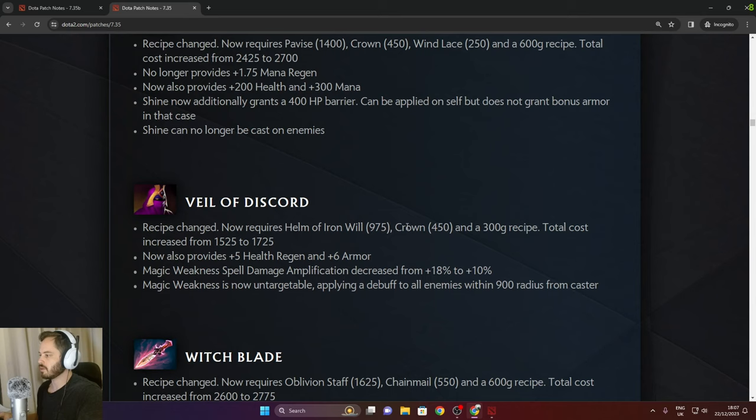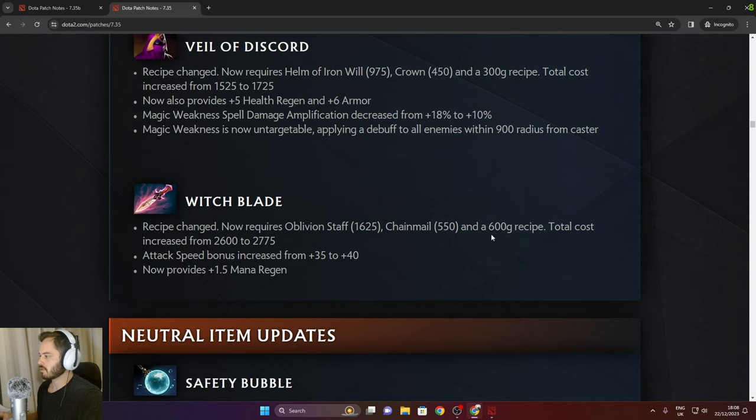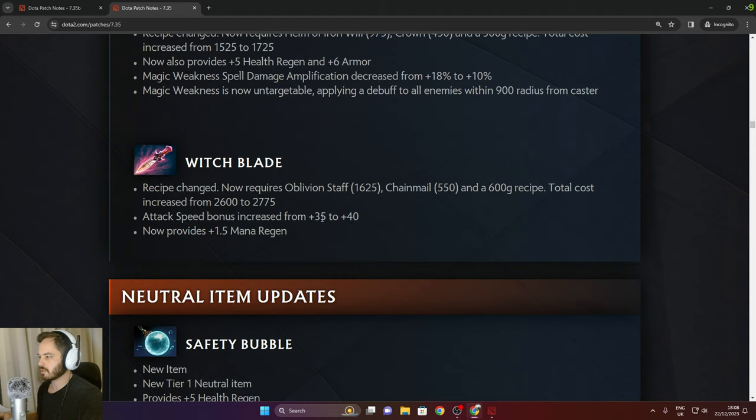Veil of Discord now requires Helm of Iron Will, Crown, and 300 gold recipe. Total cost increased from 1,525 to 1,725. Now provides 5 health regen and 6 armor. Magic Weakness bell damage amp decreased from 18% to 10%, but the weakness is now untargetable and applies a debuff to all enemies — similar to Shiva's where it blows up. Whiplash now requires Oblivion Staff, Chainmail, and 600 gold recipe. Total increased from 2,600 to 2,775. Attack speed bonus increased from 35 to 40, and now provides 1.5 mana regen.